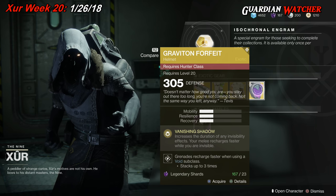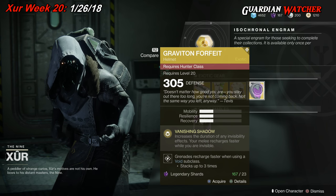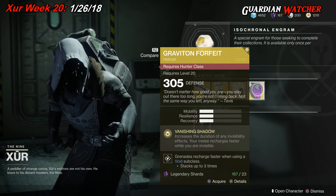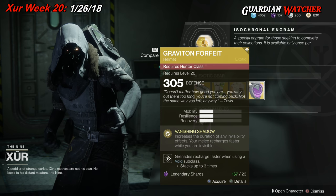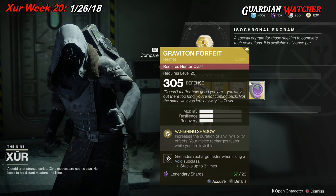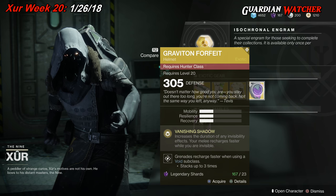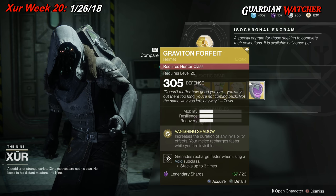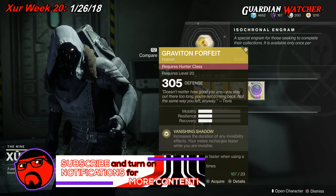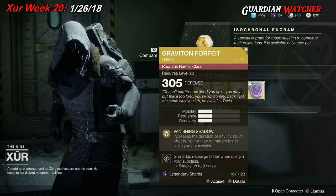It's a tier 2 exotic in PvE as well as PvP. If you're doing the Nightfall, primarily the Pyramidion, you can do the Confluxes all by yourself with no problem — even on Prestige, you can get through it really fast. If you'd like to check out that review, I'll put it in an annotation on screen as well as at the end of the video. Go ahead and grab this — you're doing yourself a favor if you don't have it already. Tier 2, PvE and PvP, definitely a good exotic.